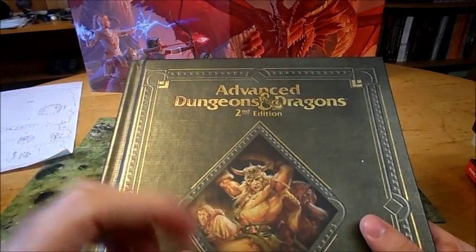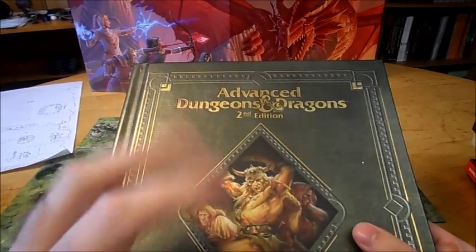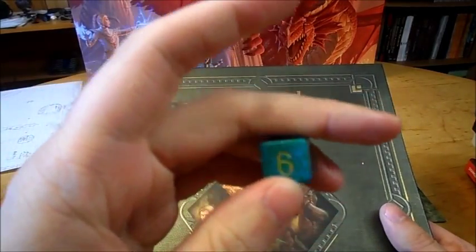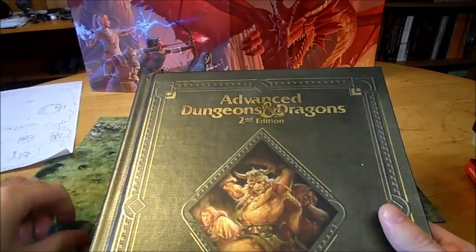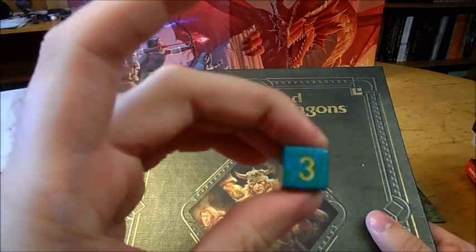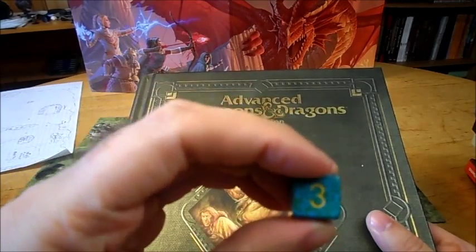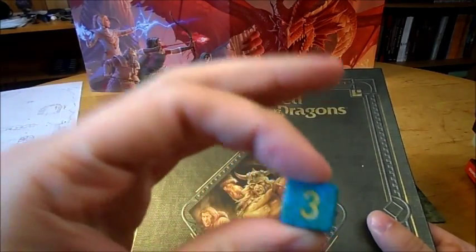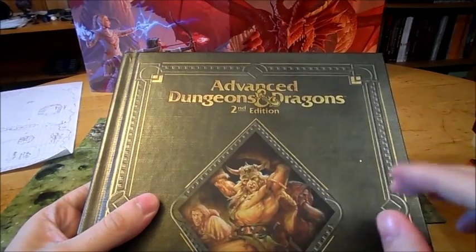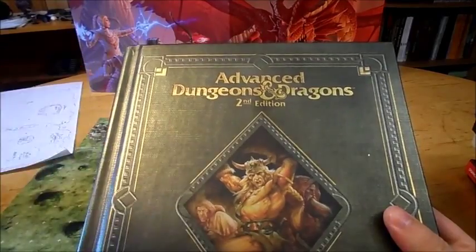When they did wild shape, they would heal 10 to 60% of the damage that they had taken. What you would do is roll a d6, and whatever you rolled on the dice, you'd multiply by 10. So for example, if you rolled a three, they would get 30% of the damage they took before their shape change healed back. It was a way for them to heal up as well as turn into something useful. When they wild shape, they pretty much took on the forms of those creatures in all aspects — their abilities were that creature's, they attack like that creature, things of that nature.